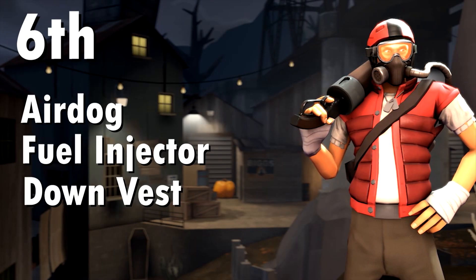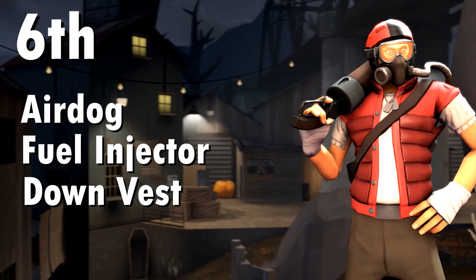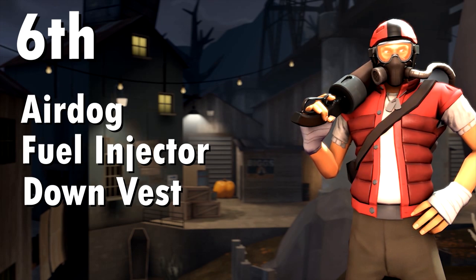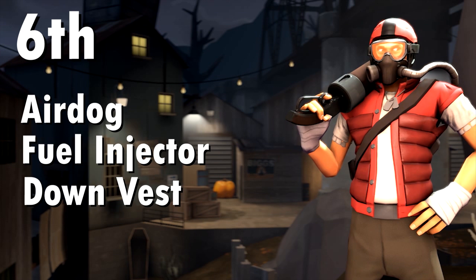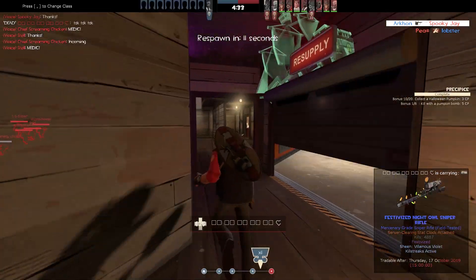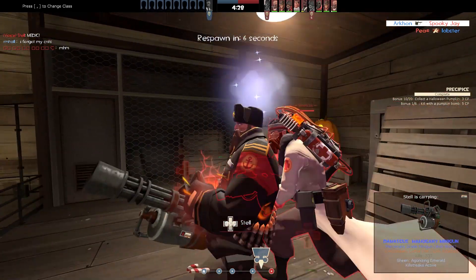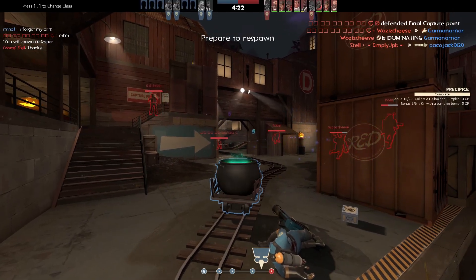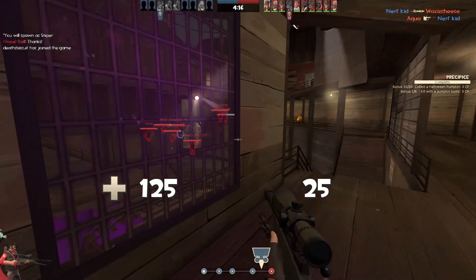In sixth place we have yet another Scout cosmetic set and this is my more favorite of the two. This contains the Air Dog, the Fuel Injector and the Delinquent's Down Vest. The look I'm going for here is a fighter pilot style, and there are a couple of different cosmetics you could swap around to create this image with the Fuel Injector. The Air Dog is just my favorite out of all of them, the goggles clip really well with the Fuel Injector, and the Delinquent's Down Vest is one of the better pilot-styled miscs for Scout — because when you get into a plane it is quite cold, so you need a vest to keep yourself warm.